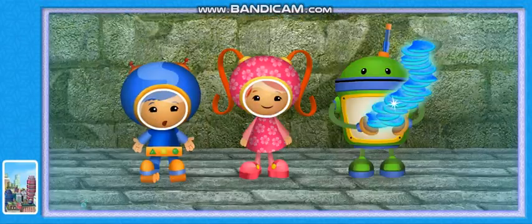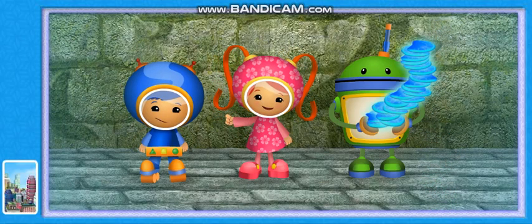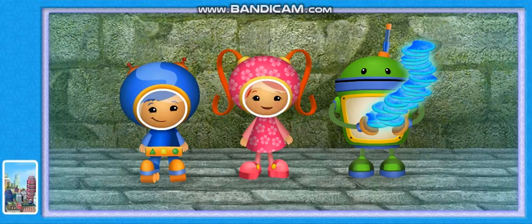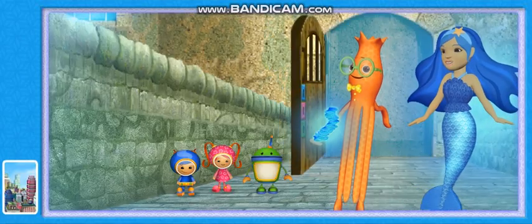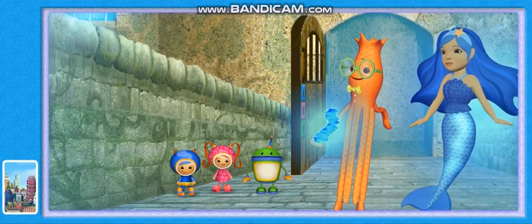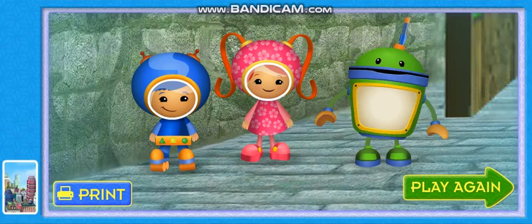Don't cry, Squiddy. Squiddy wasn't being mean — he's scared of the dark. I have an idea. We can give Squiddy the scales we collected and he can use them to light up his castle. Here you go, Squiddy. Now you'll always have a nightlight when it gets dark. Thank you so much — this is the best gift ever. Omi friend, thanks for helping us rescue the Blue Mermaid.